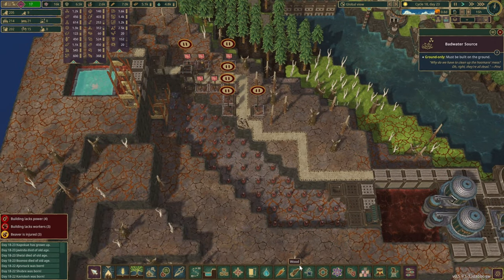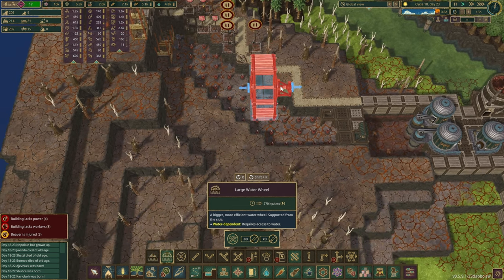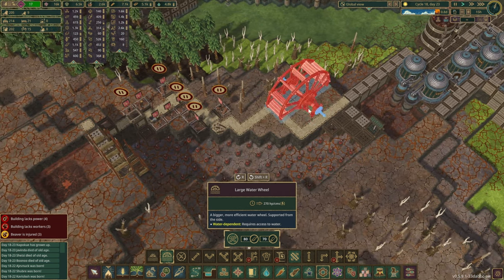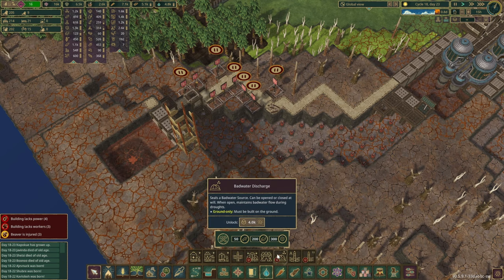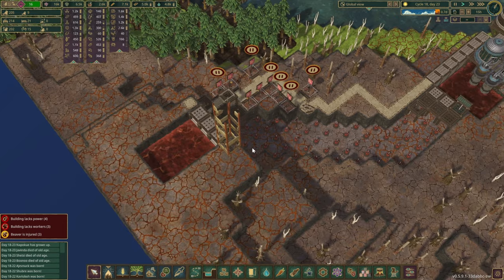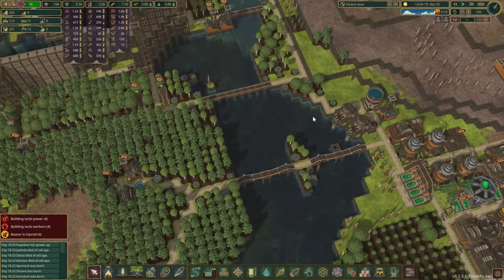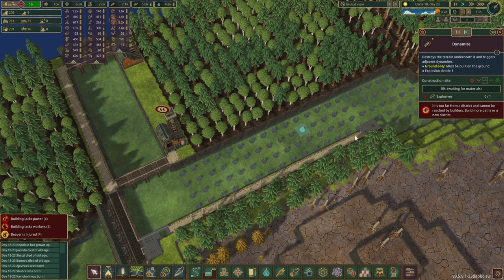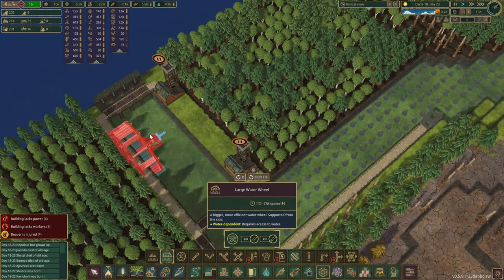First thing we'll have to do — I'm not really sure how we can place those. Let's have a look at large water wheels. We can always do the compact ones, but if we can squeeze a couple of large ones towards the end over here, that would help us generate a bit of electricity. We'll do that by building the bad water discharge, which allows us to keep it open even during droughts.